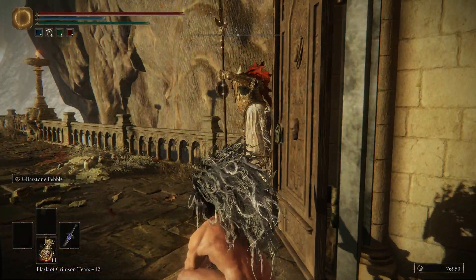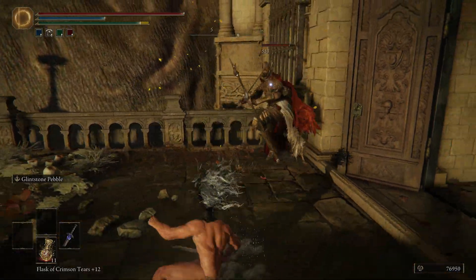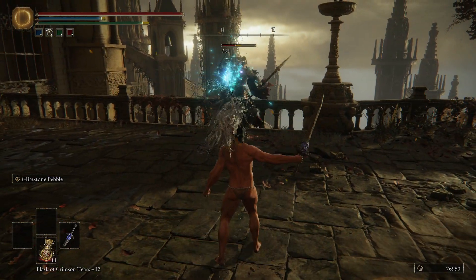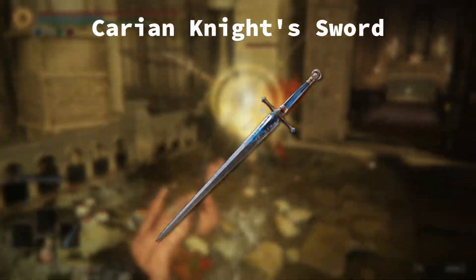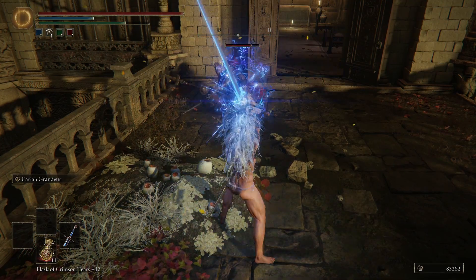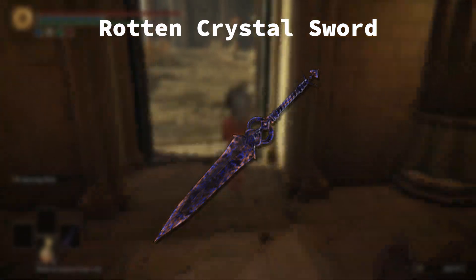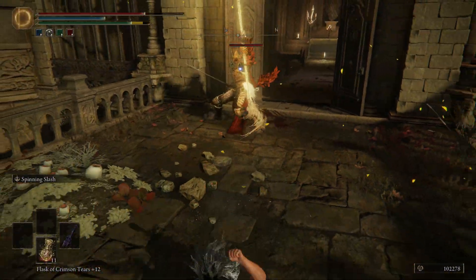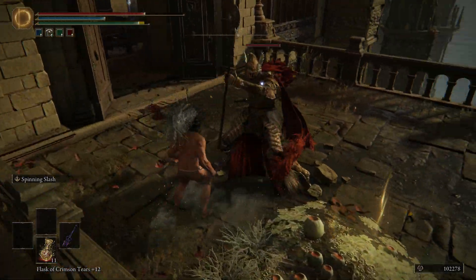Lazuli Glintstone Sword: this is the better version of the Crystal Sword, as both have almost equal damage, but this one has a better Ash of War, and the heavy attack windup is a block, which is quite unique. Carrion Knight Sword: good damage and range, heavy attack windup is also a block, and the Ash of War is very good, but not unique to this weapon. Rotten Crystal Sword: it's basically the Crystal Sword, but someone gave it rot, and rot is maybe a bit too powerful.